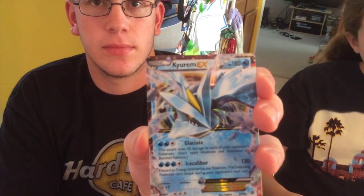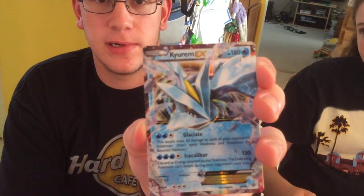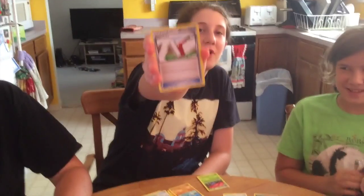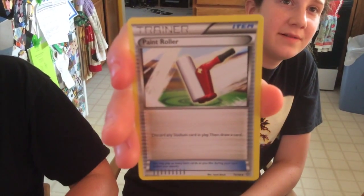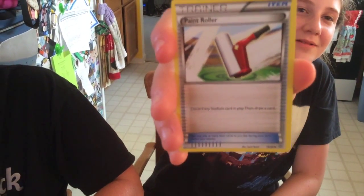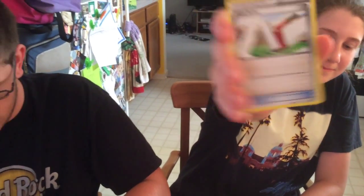Glaceon and Ice Caliber — Ice Caliber prevents them from attacking the next turn. There's a new card called Paint Roller where you discard a stadium card and then draw a card. It's going to be useful for getting rid of stadiums while getting cards too.